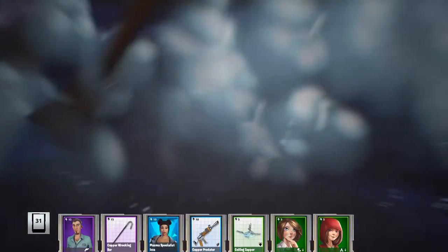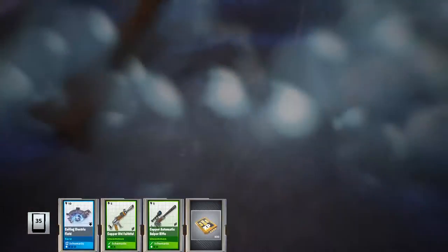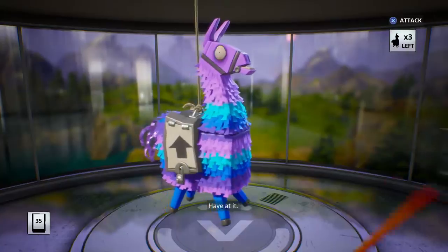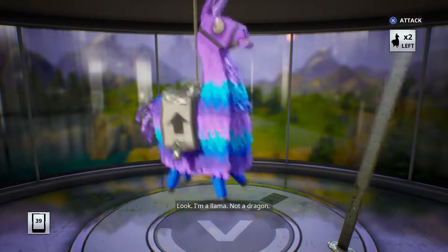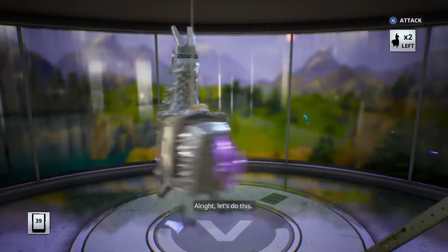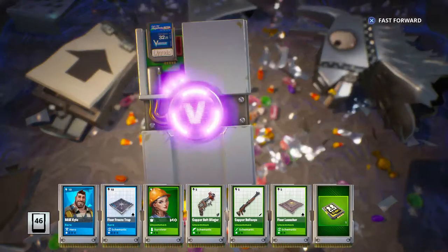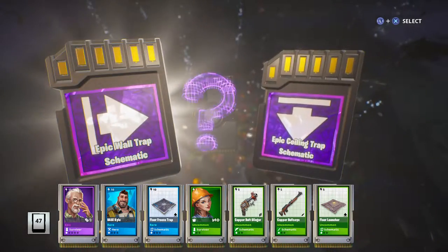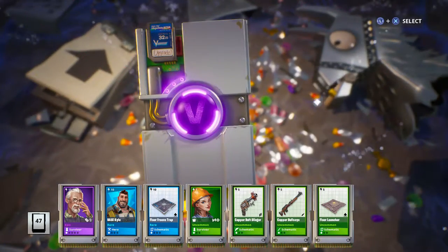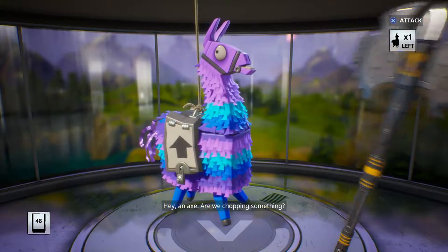I'm mostly looking for a tsunami schematic or a founder's llama schematic, which you can't really find here that much — I think you can only find it in the founder's llama, but I'm not sure. Come on — yes, gold! And if you go to your collection book and add some legendary survivors, you can get legendary weapons. Like, with three legendaries you can get a jack-o-launcher schematic.